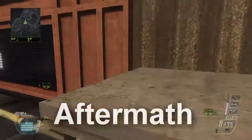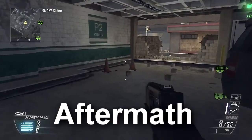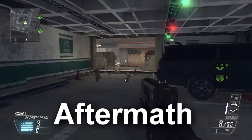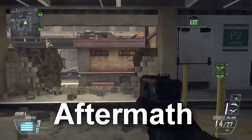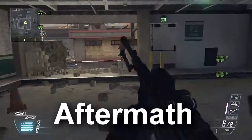Some of the spots are hard, like the first map, Aftermath. We're doing this in alphabetical order, like from when you start a private match — they have an alphabetical order. So this will be the first map on that playlist, and this map only has one spot to trickshot in, as you see right here.